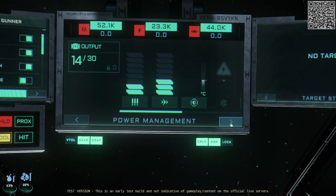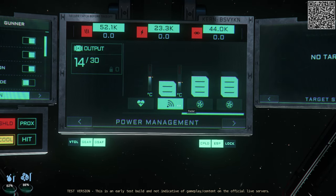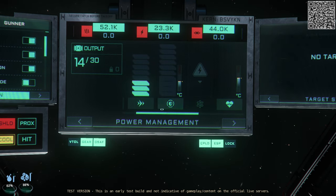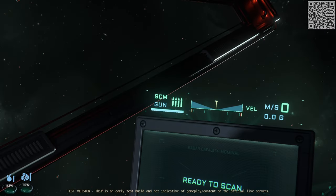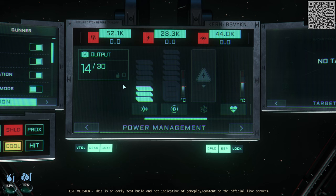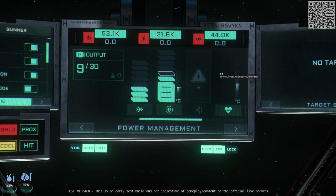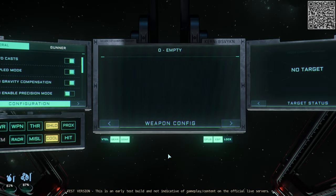Power management has fully changed — the power triangle is gone. You can scroll through to see all the different items of the ship that you can control and power. Keep in mind that certain options like the life support system are not fully functional in game yet; that will come with 4.0 barring any changes. Since we are in SCM mode, the quantum drive is inaccessible for power management. We still have 14 of 30 output that we can apply. My shields are on but there is no power to them — but we will change that. And now my shields are charging.